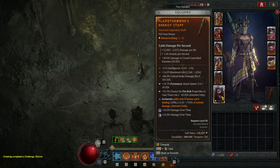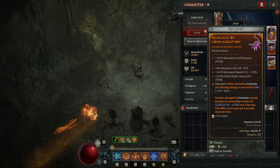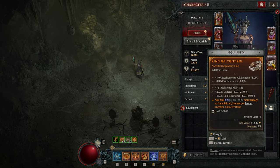This is a medium roll also, which is very, very nice. Then I have Conflagration on the amulet, because Incinerate is our main skill — so we do more burning damage and the enemies also explode. And then I got Umbral here, and then the Control aspect for immobilization, giving us more damage.